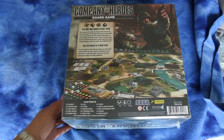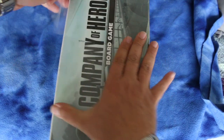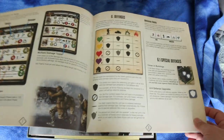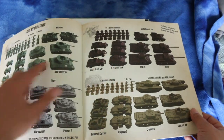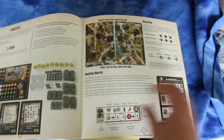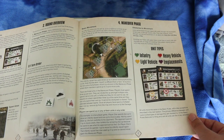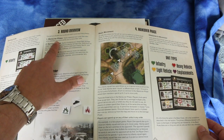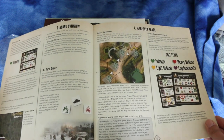Let's open this up — I want to see the minis inside. This is exciting, this looks like it'll be fun. Here's the basic rules. There are 18 pages but not much writing on each page, so it shouldn't take too long to read. Here's the page showing all the different minis that come with — those look cool. The game is divided into rounds and each round has three phases: a maneuver phase, a damage phase, and a supply phase.